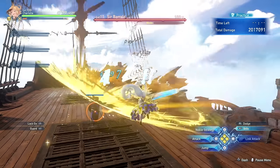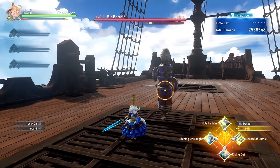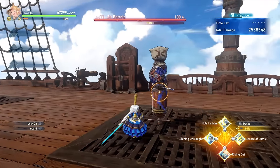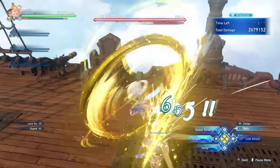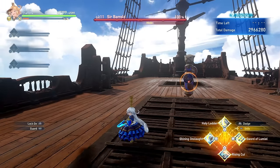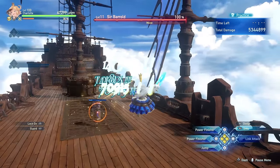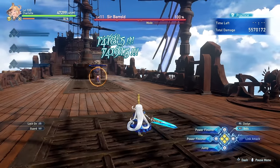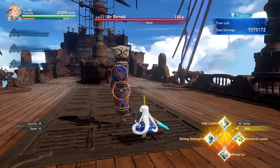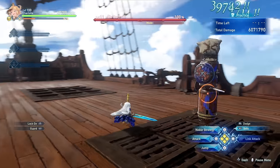Holy Ladder doesn't actually deal a lot of damage, so if you're trying to optimize your damage, it's actually best to simply use Holy Ladder as a way to enter Noble Stance very quickly. Think of Holy Ladder as a ranged projectile that at the same time will quite often allow you to avoid attacks because you'll be off the ground. Whenever you are up close to the monster, just be sure to cancel the skill to deal as much damage as possible.